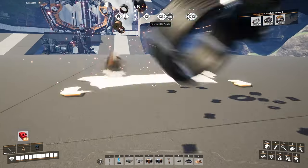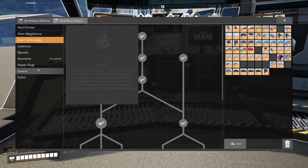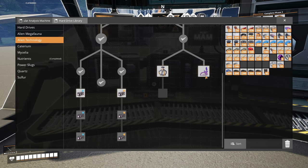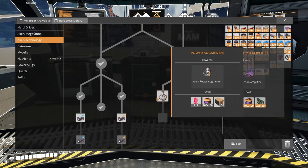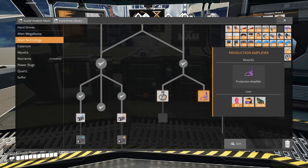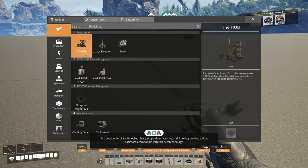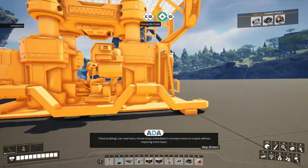First I wanted to unlock something. I did a run and collected a load of Mercer Spheres and also quite a few Somersloops. I'm missing some Somersloops — I need those. I want to unlock this at some point because that's going to give me my funky computer thing, but I want to unlock the production amplifier. Production amplifier unlocked — every single manufacturing and smelting building will be backwards compatible with this new technology. These buildings can now have a Somersloop embedded to increase resource output without requiring more input, at the cost of greatly increased power consumption.